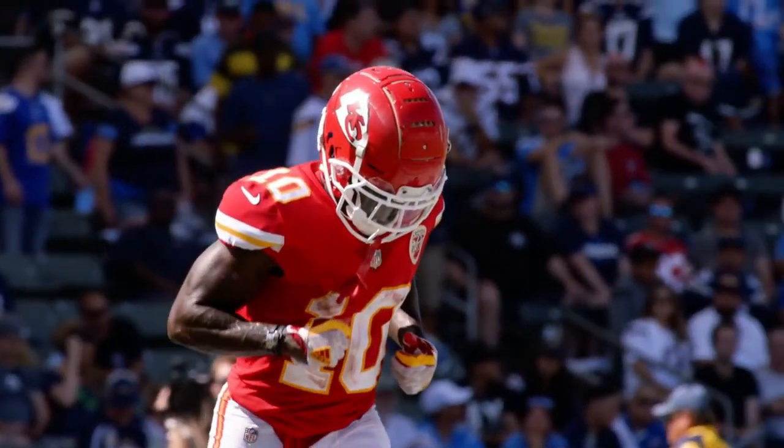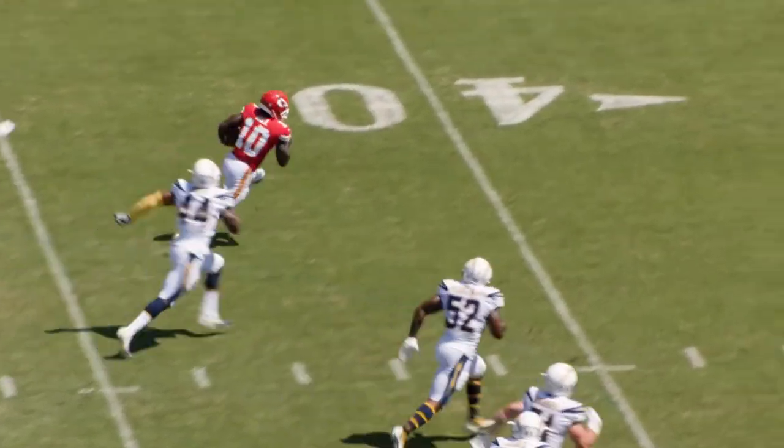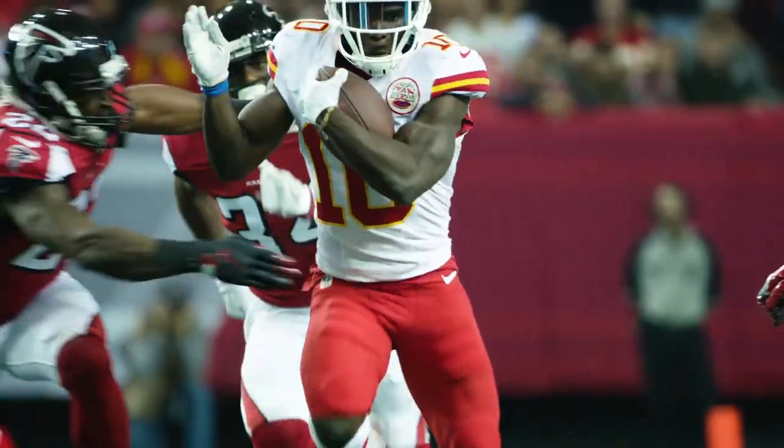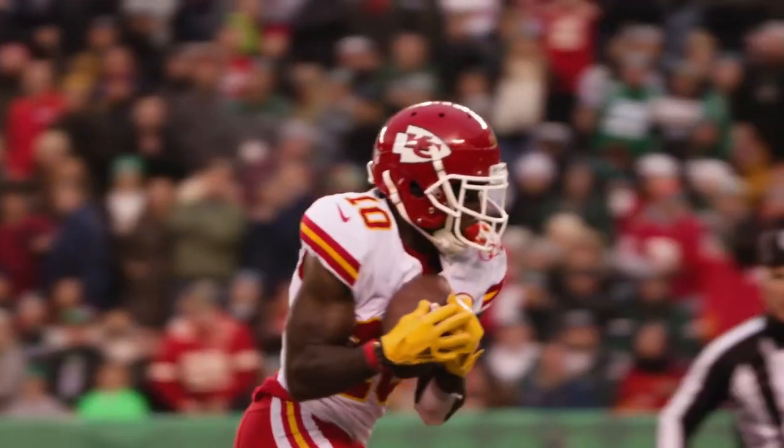Tyreek Hill is one of the fastest, if not the fastest, player in the NFL, and he has the ability to open up everything in the Kansas City offense. When Hill broke his collarbone early in the season, the Chiefs averaged 5 points less per game, and their rushing average dropped from 103 yards per game to 83 yards.